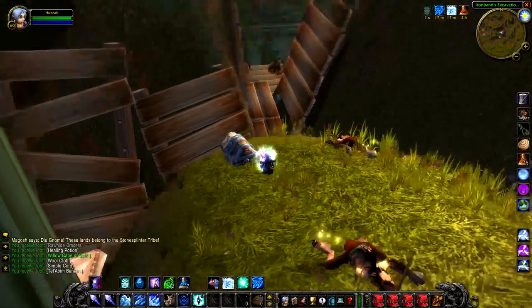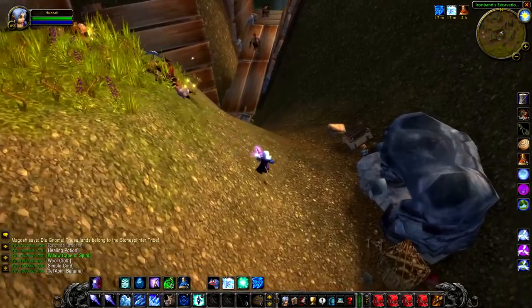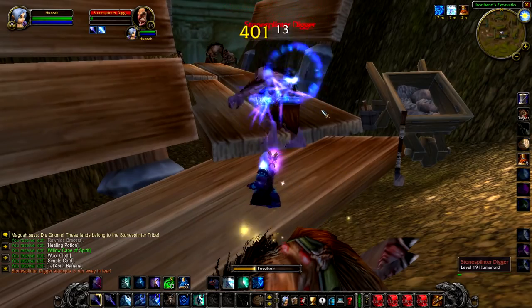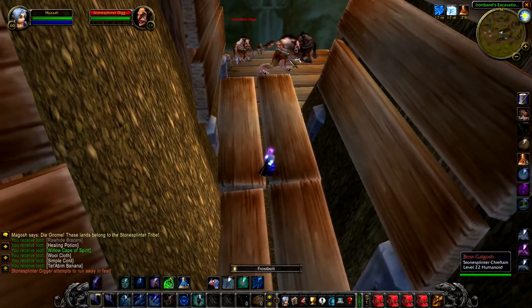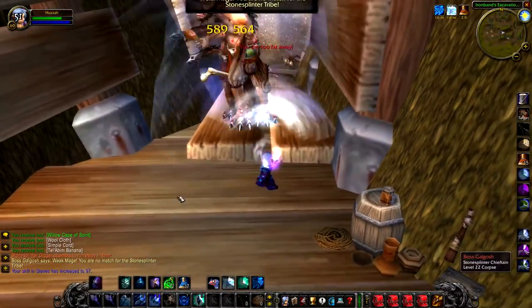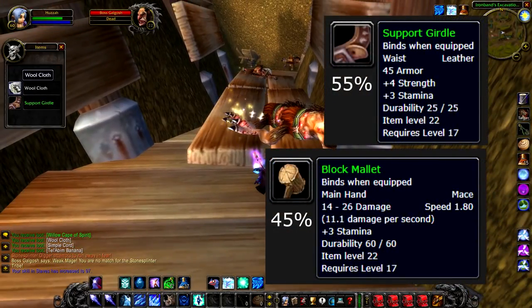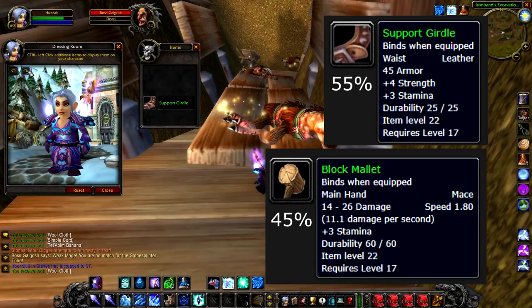After you've killed Magosh, you'll then want to move on to Boss Galgosh, which is just down here. He has a small patrol that you can accidentally pull him with if you're not careful. As for the fight itself, he hits really, really hard, and so do his adds. I'm 40 levels higher than these and they actually crit me. I wouldn't recommend doing this with anything less than at least two people — I've tried this with a friend and we got absolutely hammered. Boss Galgosh has a 55% chance to drop the Support Girdle, and a 45% chance to drop the Block Mallet. My tactic would be to CC him if you can and kill the adds first.